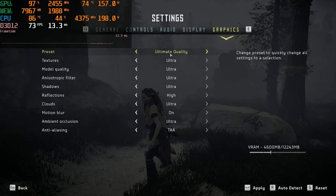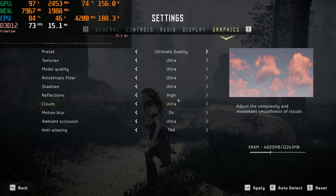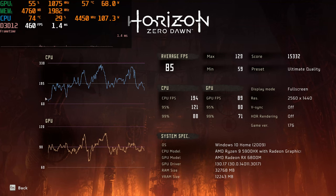Lastly, we've got ultimate quality, which is ultra. Here are all of the settings on ultra. The benchmark just got done for ultra — this is what the CPU and GPU got for the line graphs. We've got 85 average, max 129, minimum of 59, and the score is 15,332, on ultimate quality. Everything else is the same. And on with the game we go.